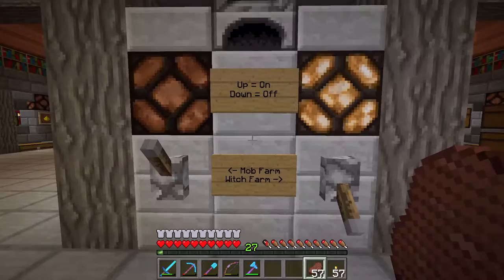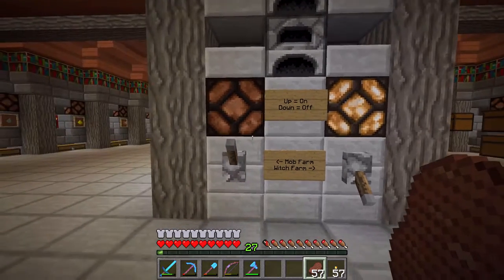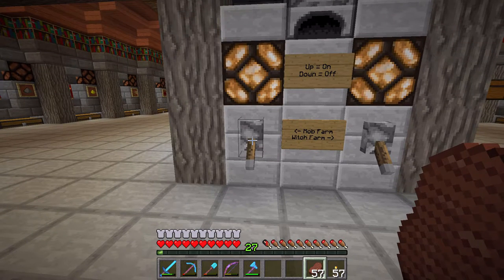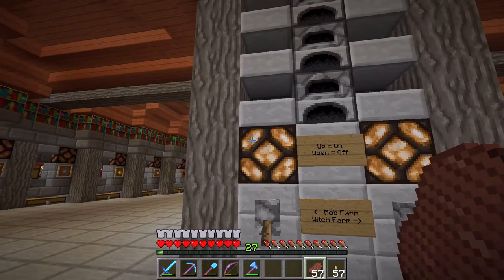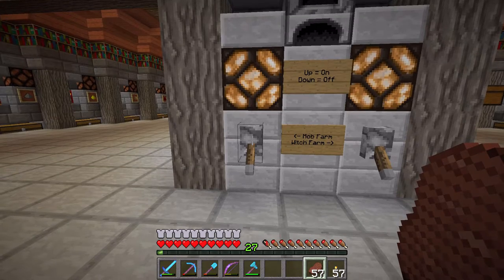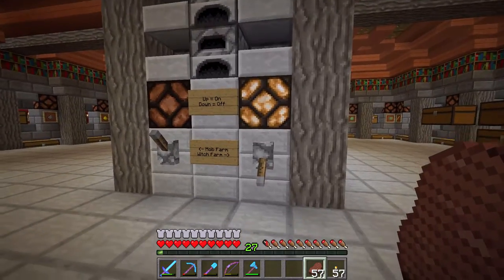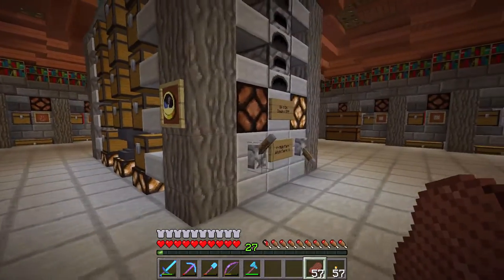Next, let's look at how to use the mob farms. The witch farm is currently on and the general mob farm is off. I don't like keeping the mob farm on because we don't really need that many drops, and it is a bit of a lag machine. If you happen to leave it on and then leave the area, you could run into issues with unloading the chunks and how the collection system works. So I do ask: if you need to use it, stay in the area, and when you're done, turn it off. The witch farm I just leave going constantly because of glowstone and gunpowder.